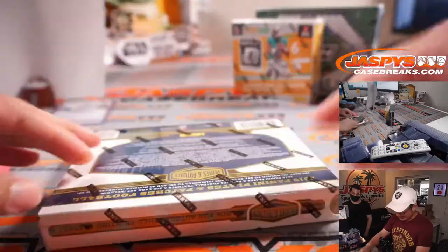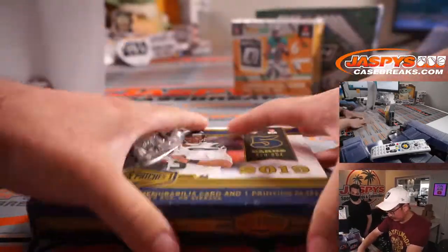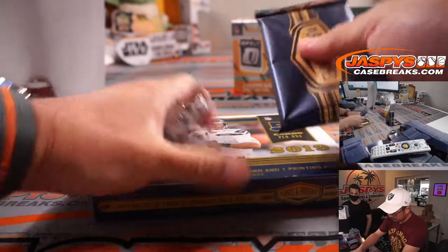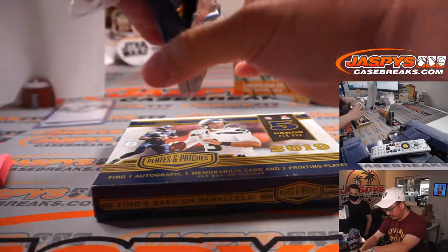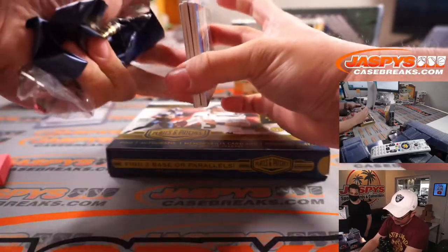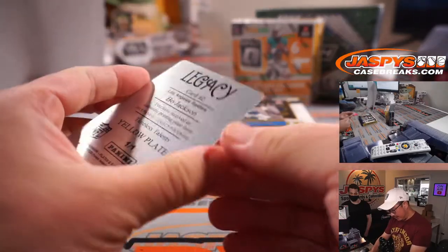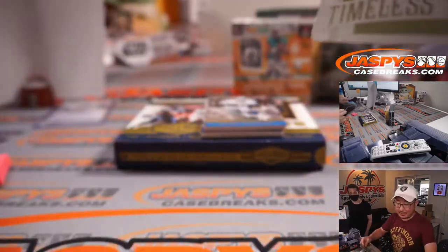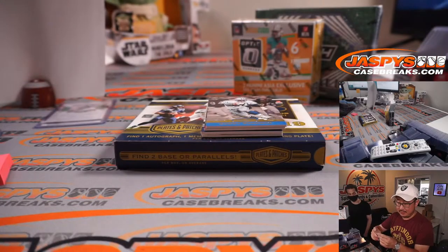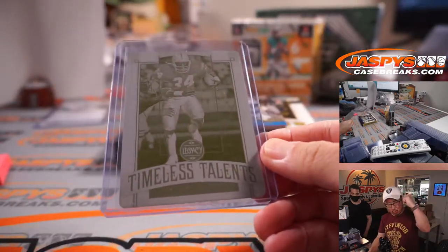Now 2019 Panini Plates and Patches. Good luck. There is one plate per box situation here, so we've got a quick little train whistle here for somebody. That's going to be Bo Jackson, Raiders. AFC West — Michael. All aboard the Big Hit Express!